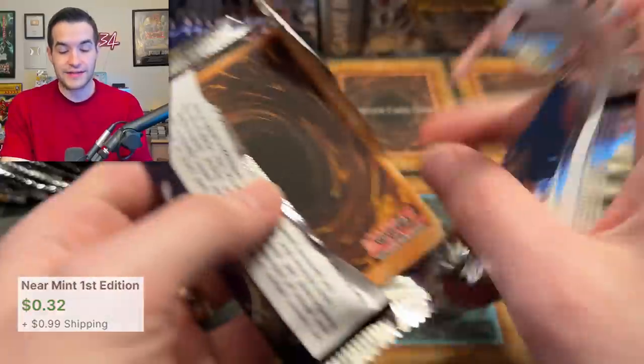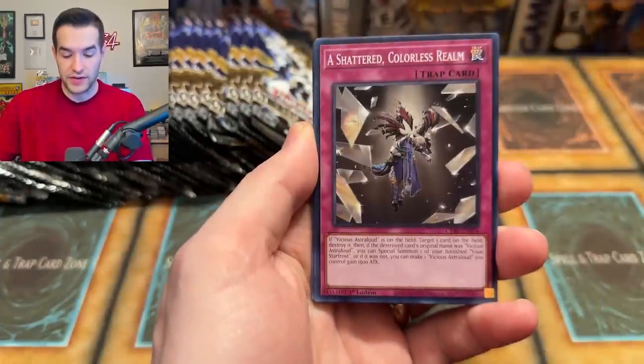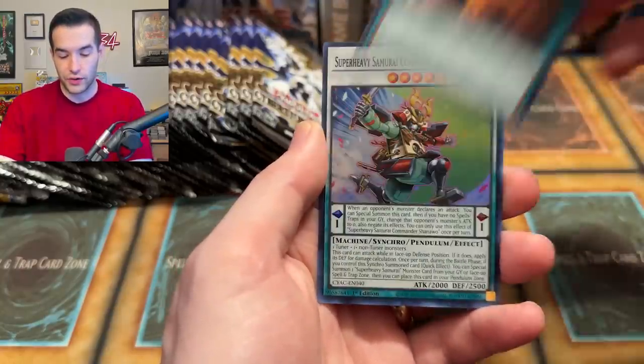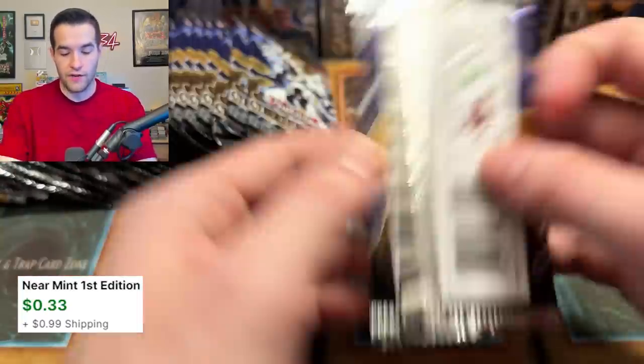I'm trying to get this video out today — the day you see this is the day I recorded it. There's a little bit of sleepiness involved, a little bit of brain fog from waking up. We have Trap Tracks, Pig Iron versus Pig Pen — that's my favorite card. And then the super every samurai commander Shano — a super rare, very nice.